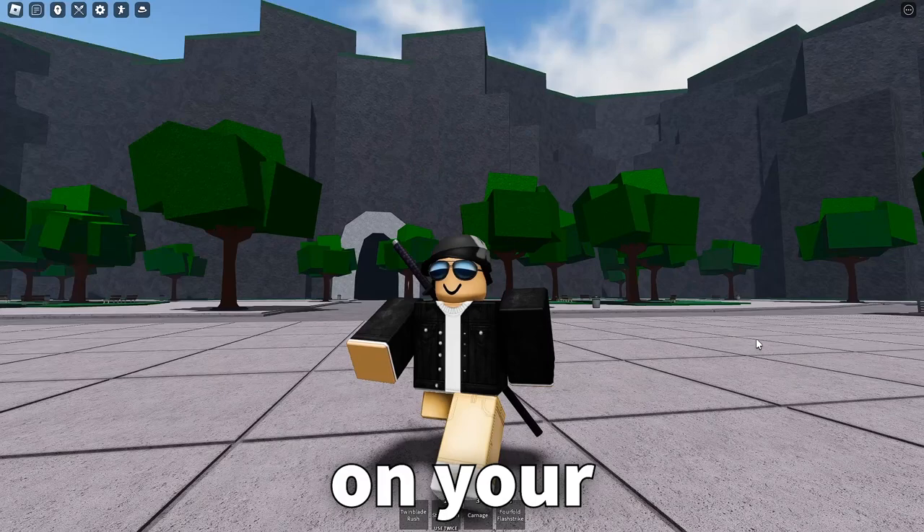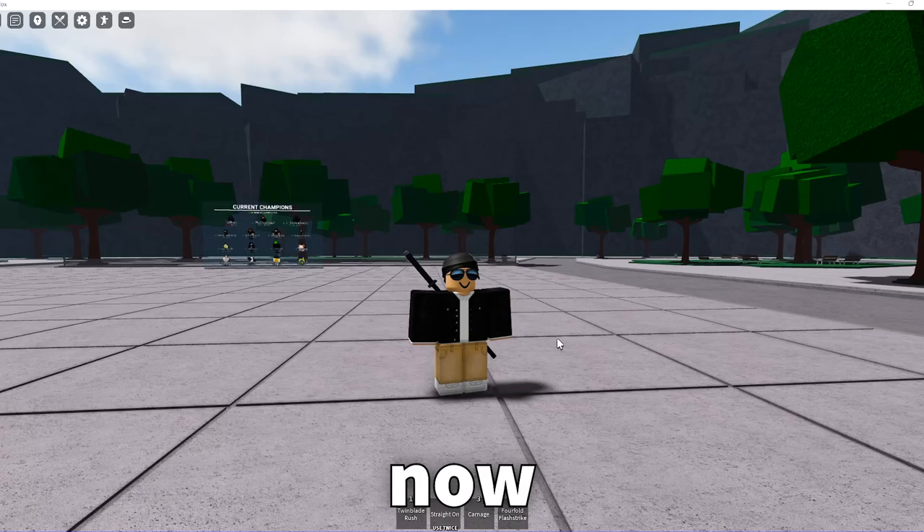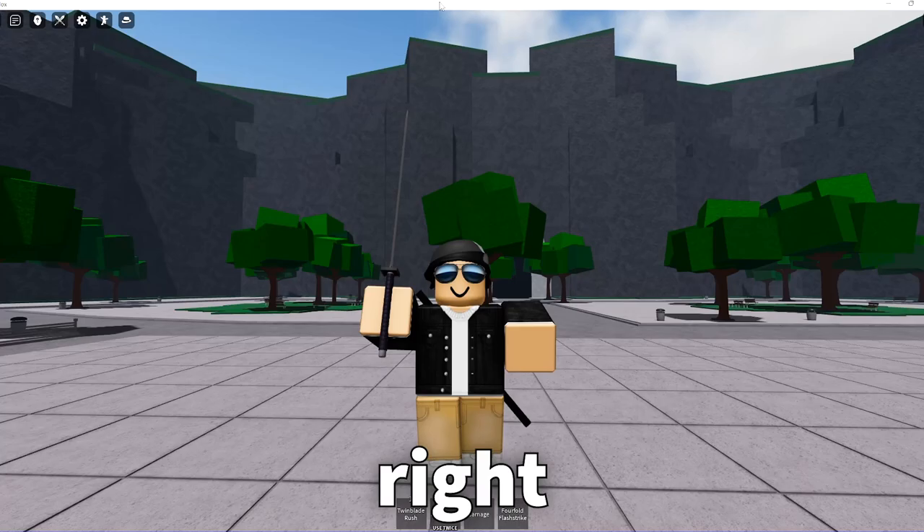Here's what you want to do. You want to press F11 on your keyboard, or open your Roblox settings, go to settings, and then change full screen to off. Now, as you can see, I have this white bar at the top of my screen. If I hold down right-click on this bar, my game freezes.